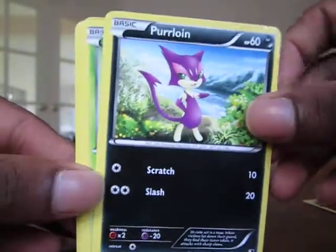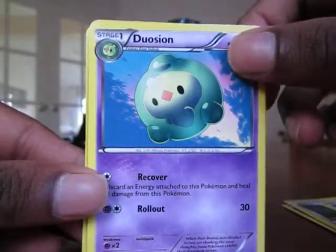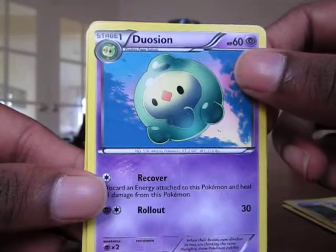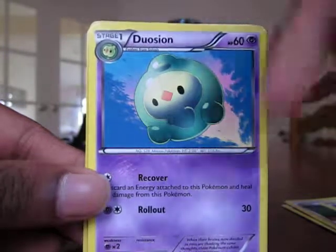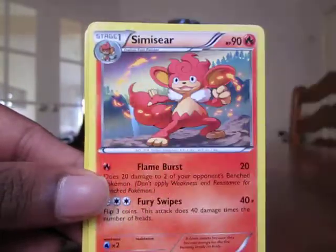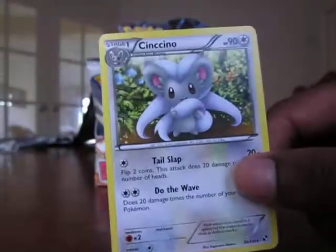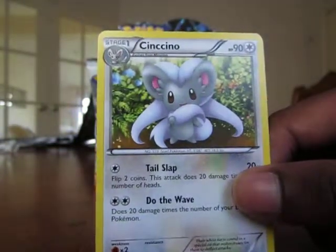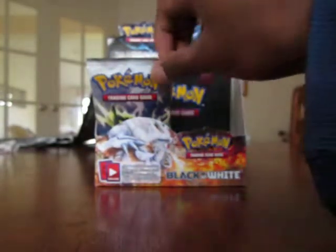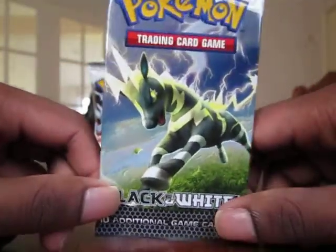Fighting Energy. Purrloin. Snivy. Potion Trainer. Patrat. Dewott. I always trip on this one — Duosion, or is it Duosion? If you could leave a comment below and tell me how to pronounce that, that would be awesome. Zebstrika. Simisear. Klinklang Reverse, which is a rare. And the rare — oh my god. How many repeats am I going to get? Let's just hope for some awesome pulls in the remaining packs.